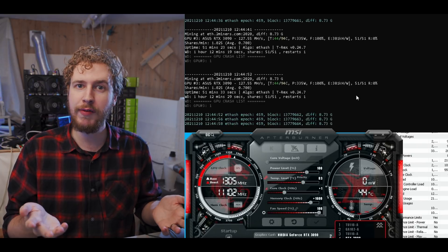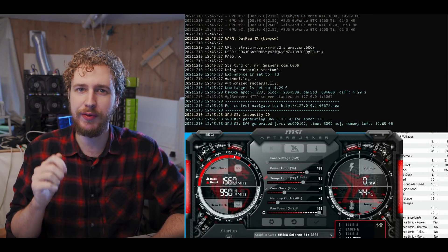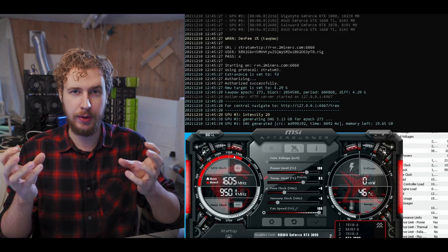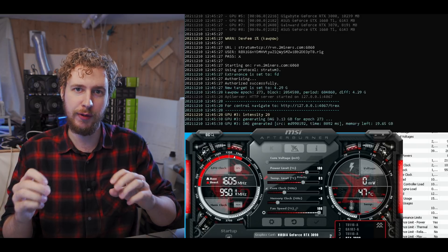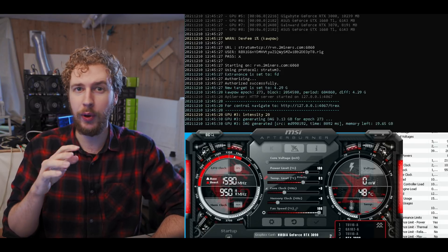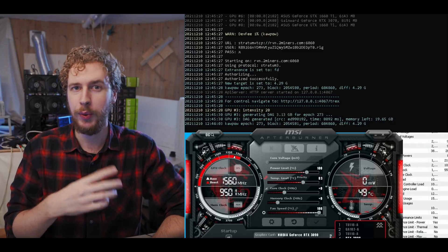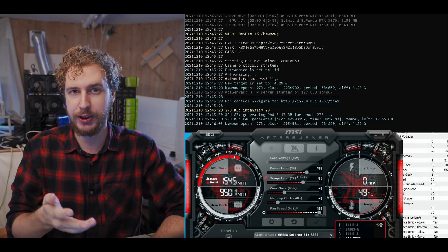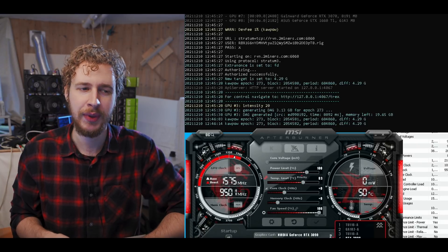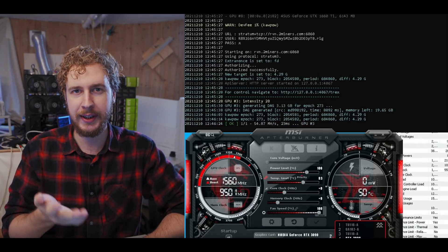Let's move on to Ravencoin and Firo. When it comes to Ravencoin and Firo, they use very similar algorithms — Ravencoin with their KawPow algorithm and Firo with their FiroPow algorithm — which are both slight variations of the ProgPow algorithm. That means overclock settings, hash rates, and efficiencies will all be the same for both coins. So I'll just test Ravencoin today, and the results will be exactly the same for Firo as well.